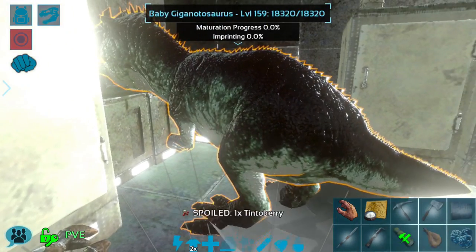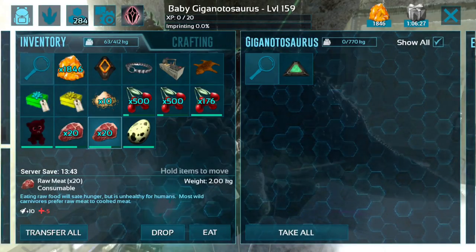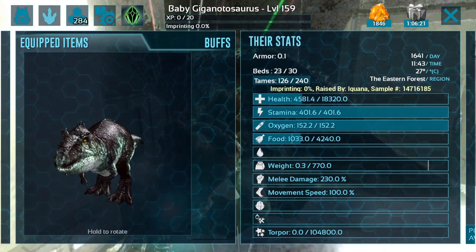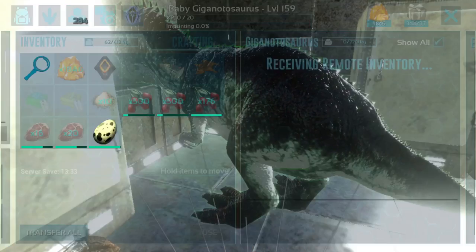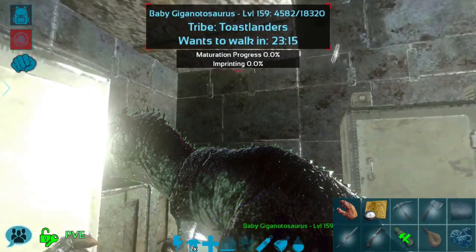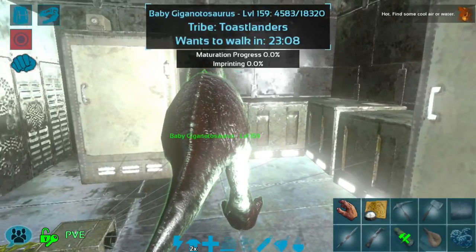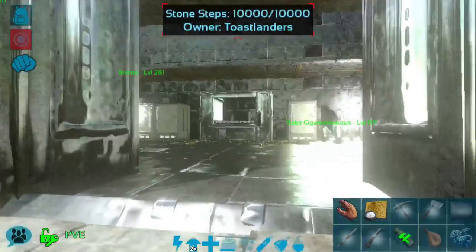There we go — baby giga claimed and now fed. Oh my goodness, I am so excited! It has an insanely good melee off the bat at 230%. It's not the highest level on the server obviously, but I'm still very excited to have a giga at all. I do apologize, my voice is struggling a little bit.